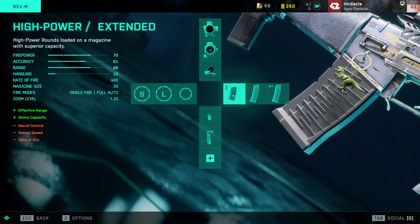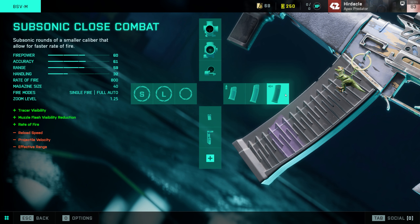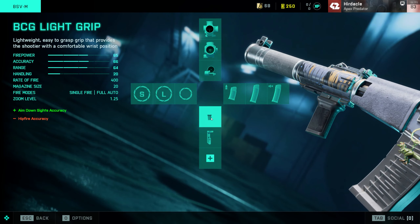I run the high power extended mags. This needs to be good anywhere between medium to long range, and it's just a high power. I go with extended because the 11-round mag you start with is terrible — it's like 12 bullets or so. I don't really use the close combat rounds anymore for close range; I've been leaning towards the subsonic close combat rounds and I just seem to find that they perform a tiny bit better at close range.